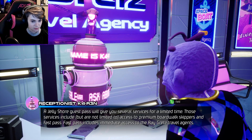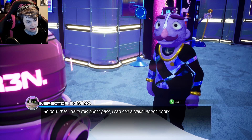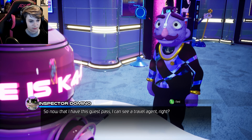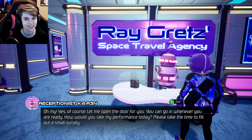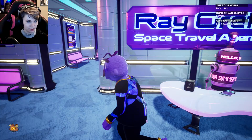What does a Jelly Shore premium guest pass get me? A Jelly Shore guest pass will give you several services for a limited time — premium boardwalk skippers and fast pass! So now that I have this premium guest pass, I can see the travel agent now, right? Please? Of course! Fuck yeah, we're cooking with gas now! You can go in whenever you are ready. How would you rate my performance today? Thank you for your continued patience. Yeah, thanks, Karen — you've been great. And ask about our promotion.